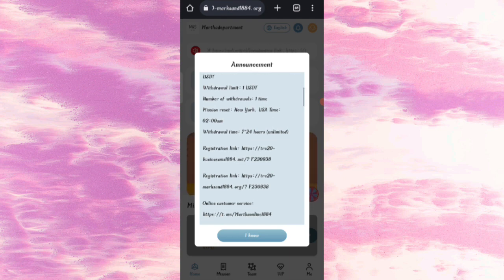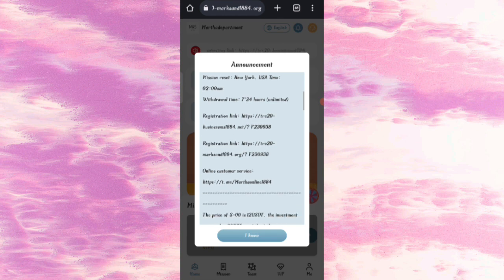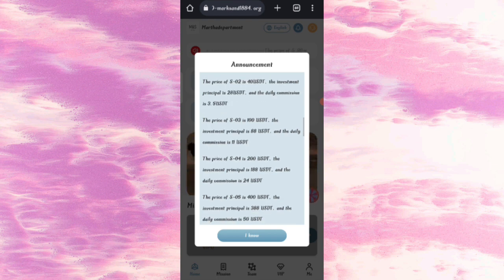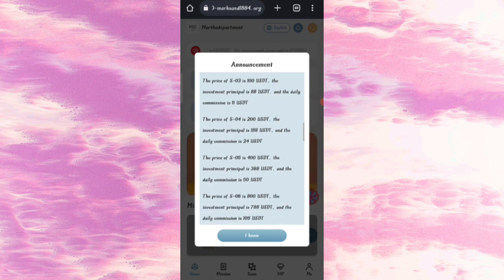If you recharge $28 USD you can earn $3.5 USD daily. If you recharge $88 USD you can earn $11 USD daily. If you recharge $188 USD you can earn $24 USD daily. The more you recharge, the more commission you will get.